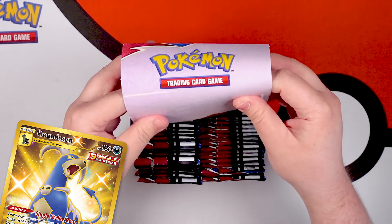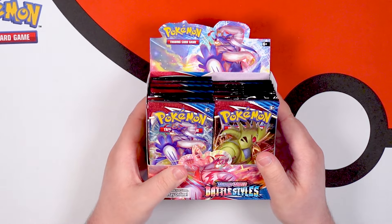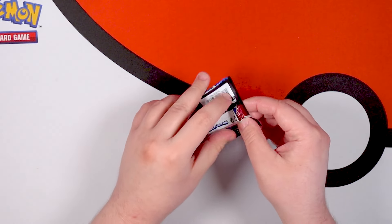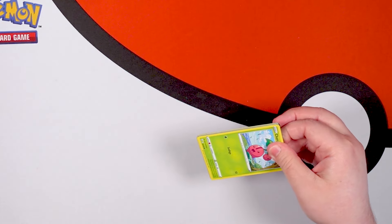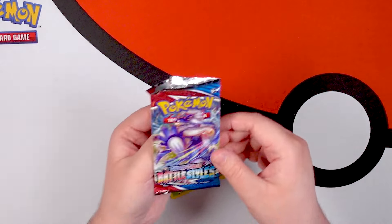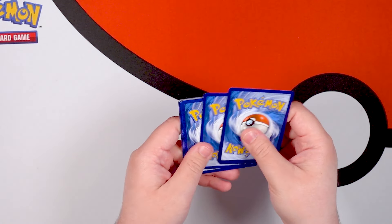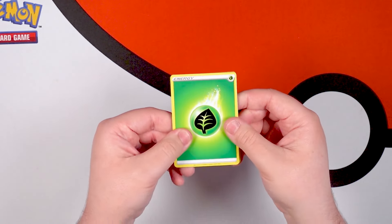There's also a gold Houndoom in this set that I'm pretty interested in getting. I did have it but I traded it to someone, so kind of looking to get another one. This was a really cool set to open up as my first set back into Pokemon — not because the cards are super nostalgic or super exciting, but just the look of it. The look of this pack screams Pokemon to me. Blue and red, it just works so well. It really gave me a vibe of, like, I'm back into Pokemon.